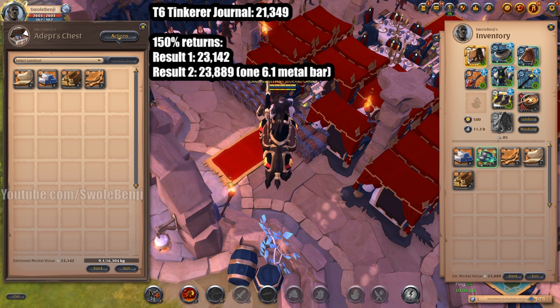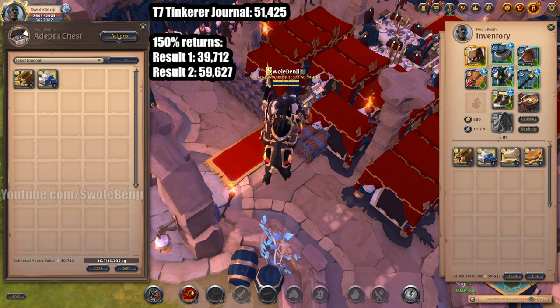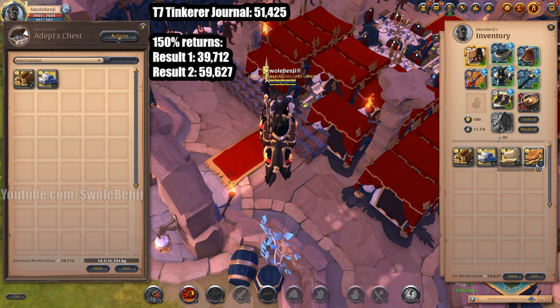Here are the results of a tier 7 journal. This is interesting because of the huge difference — the first result only gave six items worth 39,000 silver, but the other gave seven items. Because leather is worth way more than anything else — almost double — one plank is 6.7k but one leather is 12.5k. With two leathers, we earned 59,000 instead of 39,000. It's really luck-dependent from here on out.